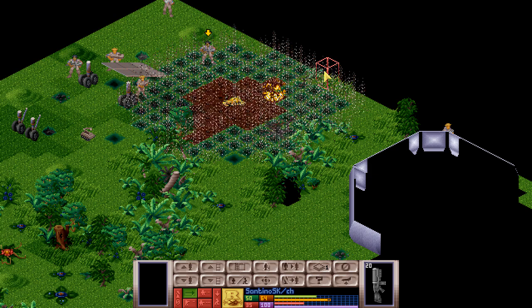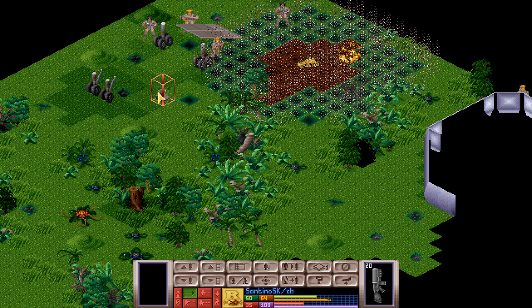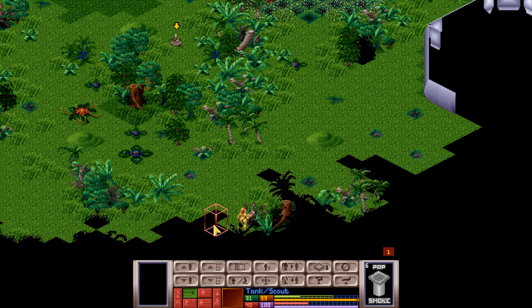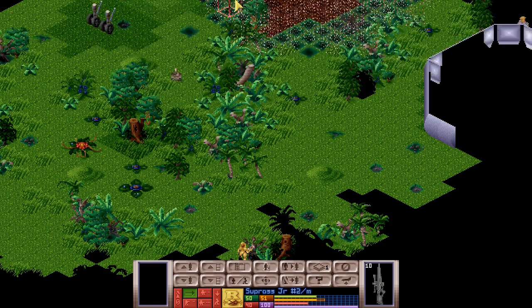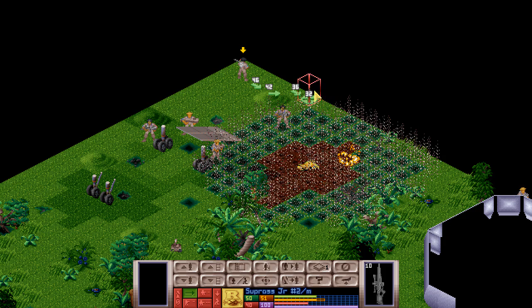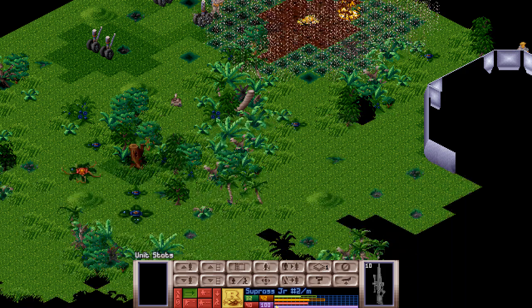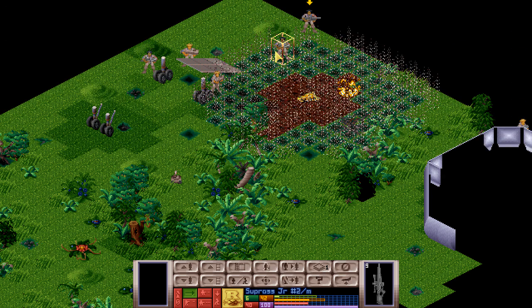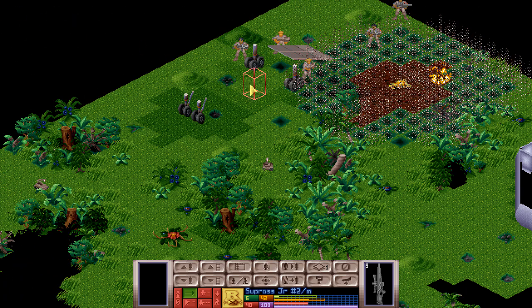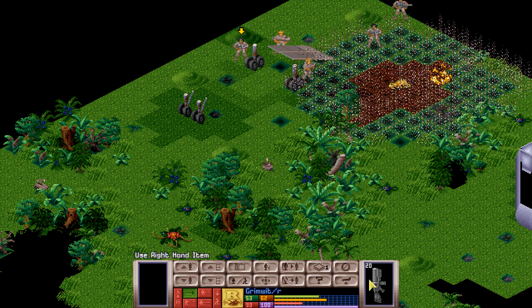Then we have Santino with a standard rifle. But first maybe we should scout ahead. Look at that — another guy. Supras, you have a sniper rifle. You need 25 time units, so you can move somewhere around here, turn around and give us your best aimed shot. Not sure if that was a hit or not.